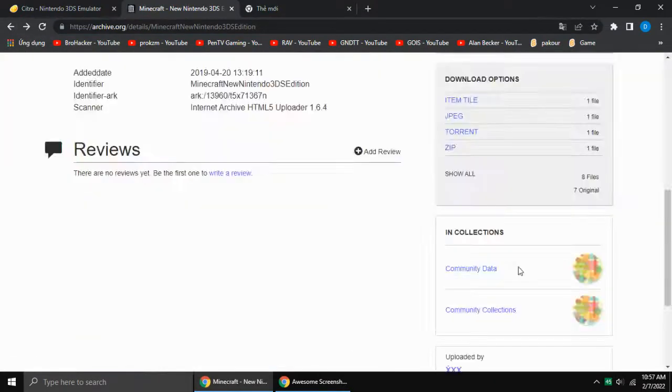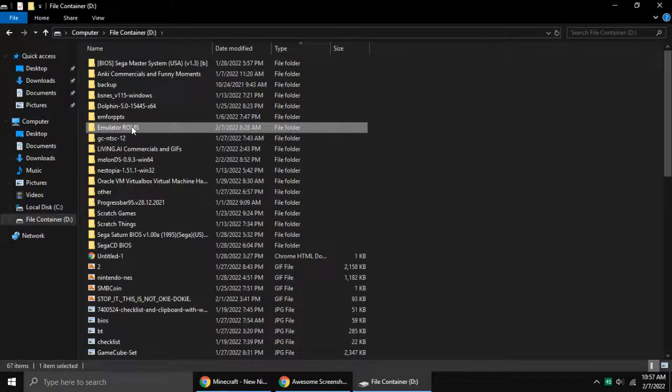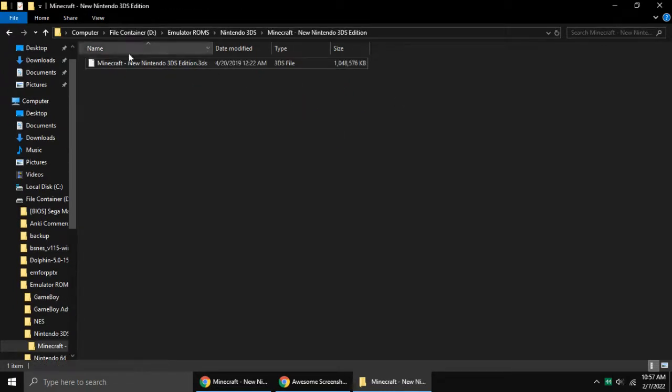Here you see four options. Download the zip file — I've downloaded it already. Once you have extracted it, you see this folder and it has one file.